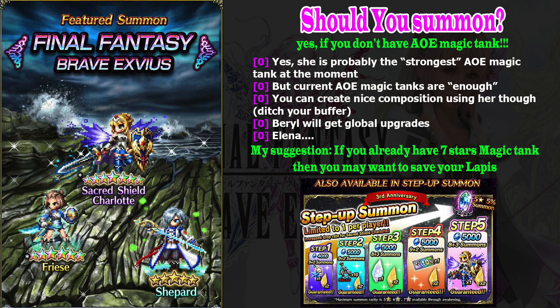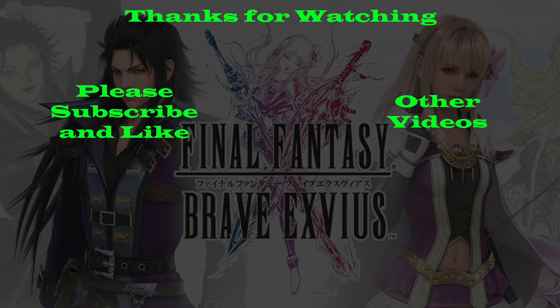I think that's all you need to know. Remember that we have the usual step-up summon — we get a guaranteed Sacred Shield Charlotte. So if you have 24,000 lapis, it is not a bad deal: simply finish the step-up, and then wait until the event is over and use your UOC to get her. Thank you very much for watching. Please hit the like button and subscribe to my channel for more Final Fantasy Brave Exvius guides. Bye bye guys!